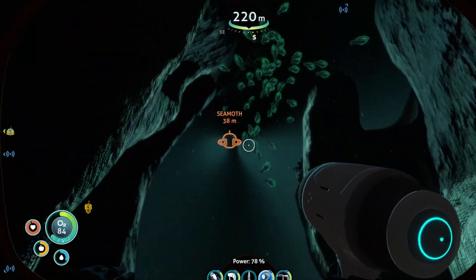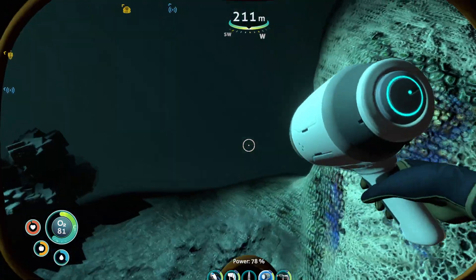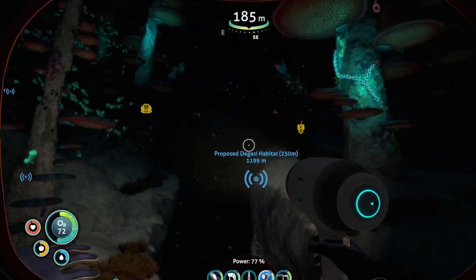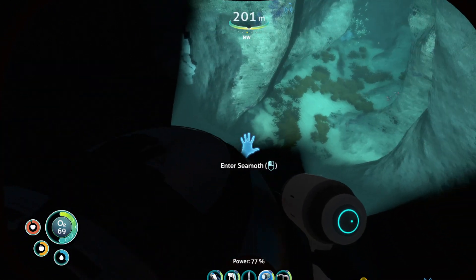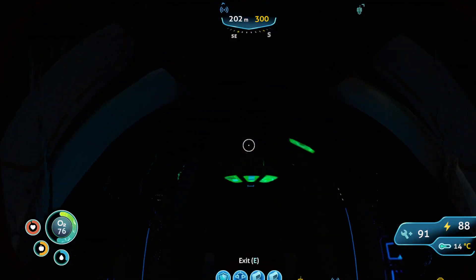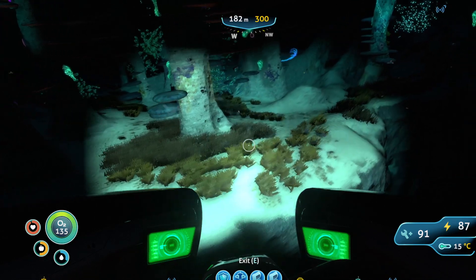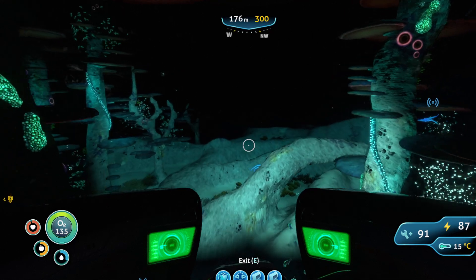I kind of wish they gave you more color coding for your beacons. This is going to suck — because now we're going to go up and it's going to be nighttime. I can't see. So I am going to have to go back to base anyways, I'm going to end up starving. I'll fill up the last four slots. I would like to find the last Cyclops fragment if I can — I feel like there has to be one here.